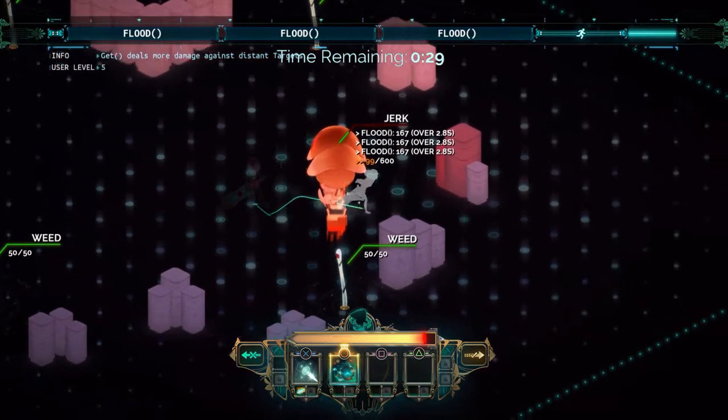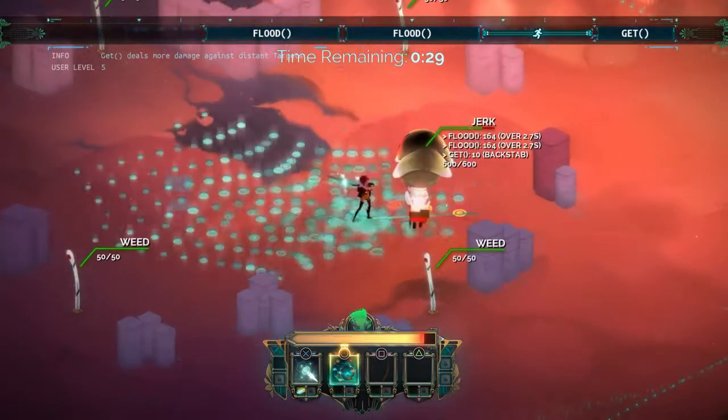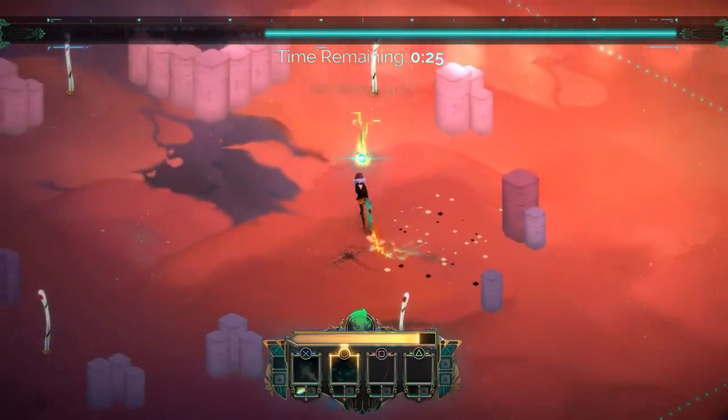So I did that and then went behind him and used the get to pull him towards the flood vault so he continued doing damage. Like that. He dies pretty quick.